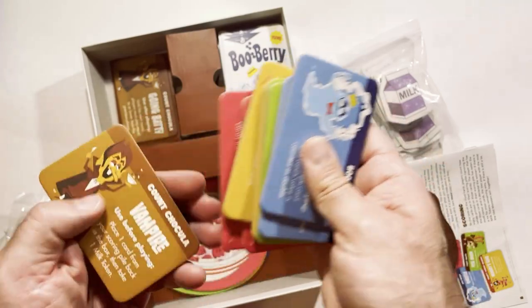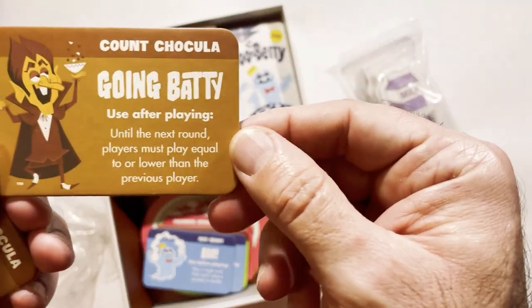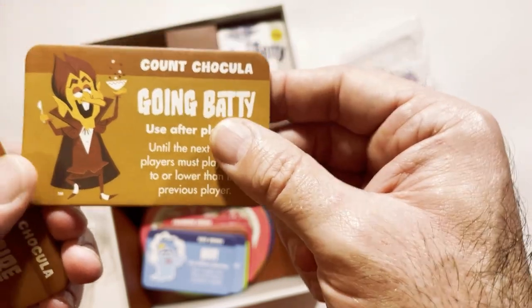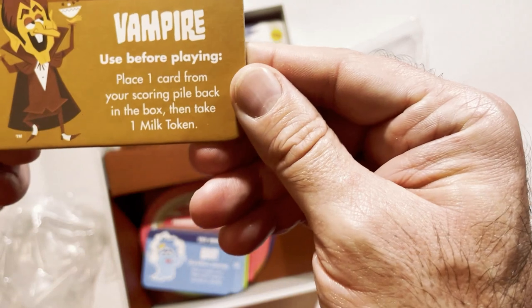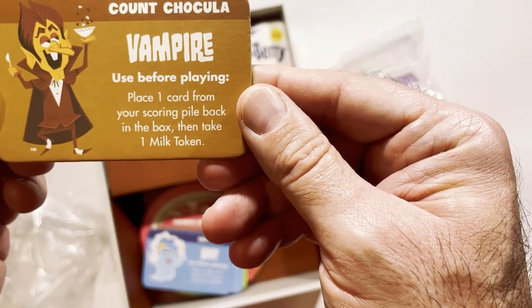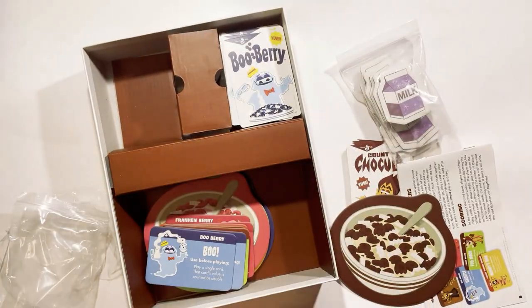Each one's a once-per-game use. So look here — 'Going Batty': use after playing until the next round, player must play equal to or lower than the previous player. So you got to match. And then 'The Vampire': place one card from your scoring pile back in the box and take one milk token. That's what Count Chocula does.